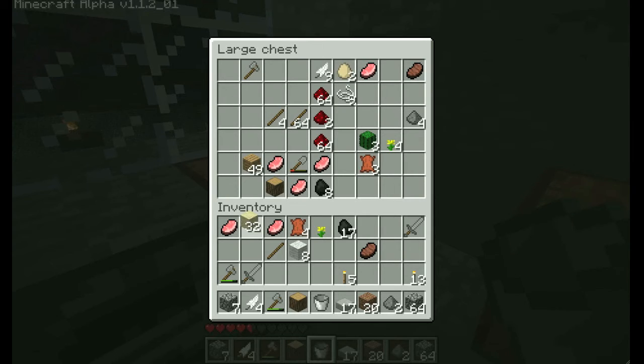So you want to get some sand first of all. I've got some sand right here. And you want some coal. Get some coal right here.